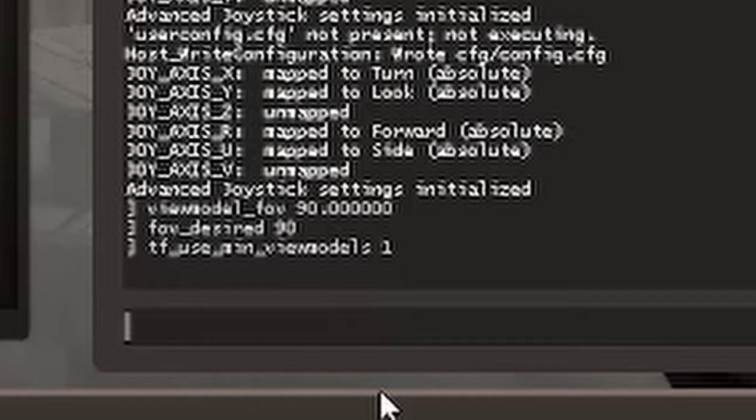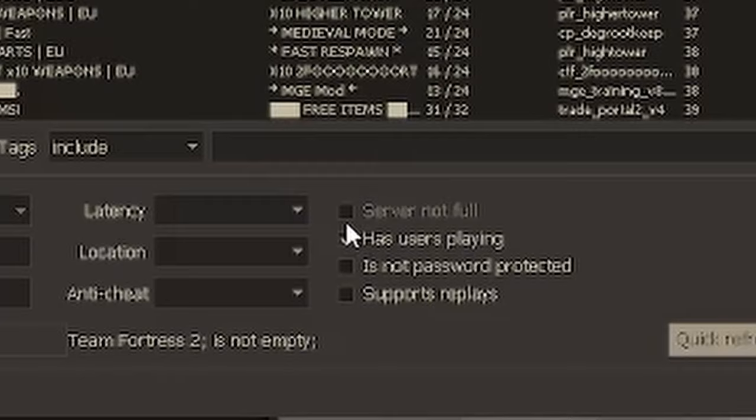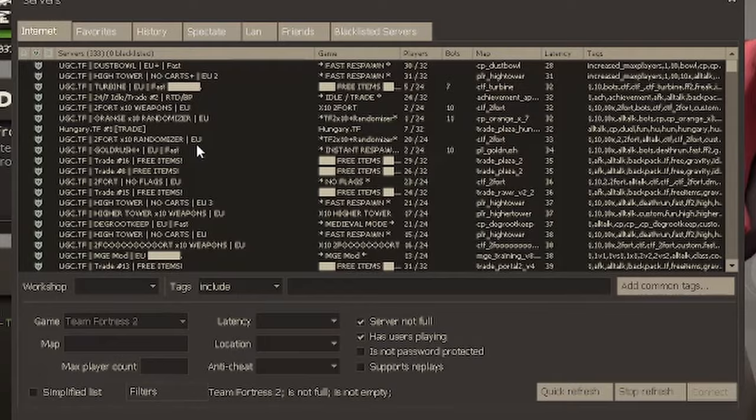Now to actually have some fun and not run into cheaters, just open the community servers. Click on users playing and click on server not full. Search for a server that seems fun and has at least 20 people playing on it.